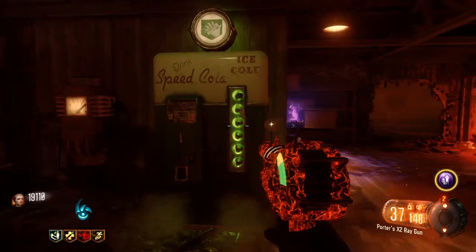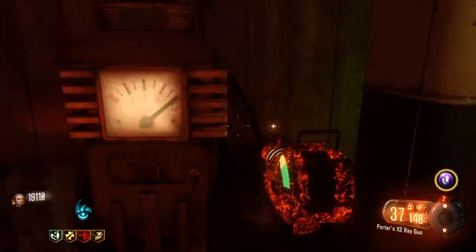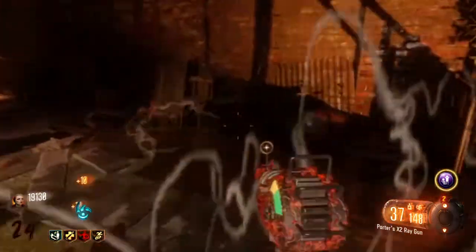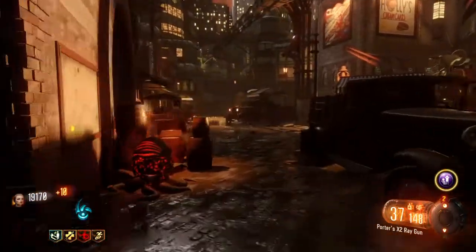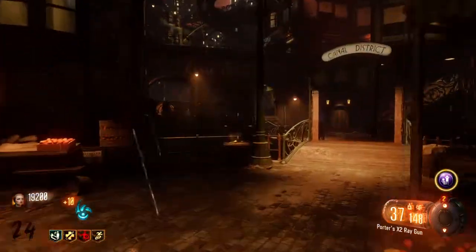It's speed cola right now, but the Jug would be right here — you just hit this power box, bam. And then the last spot where it can be is right over here.